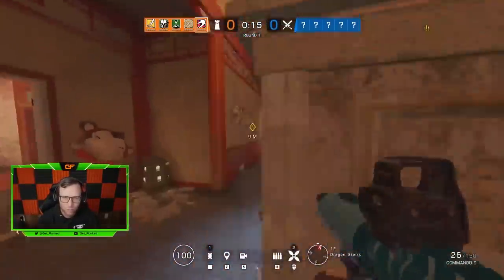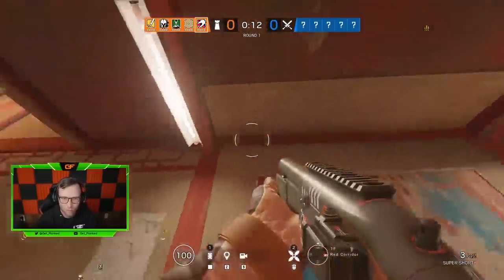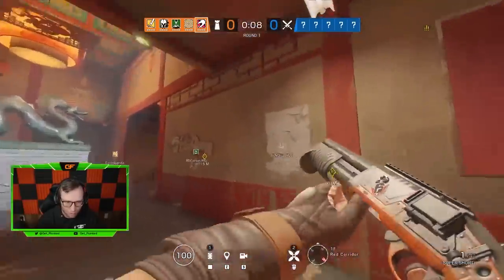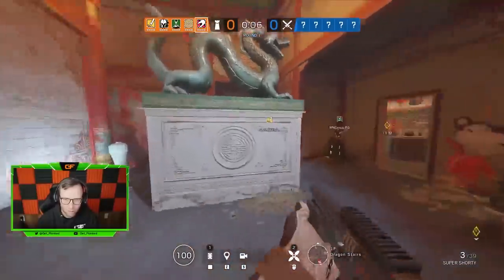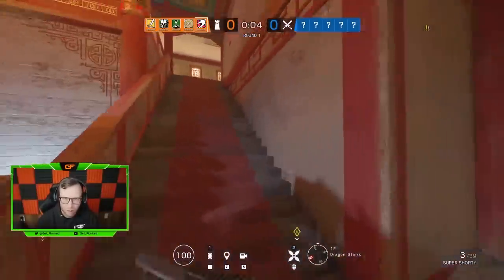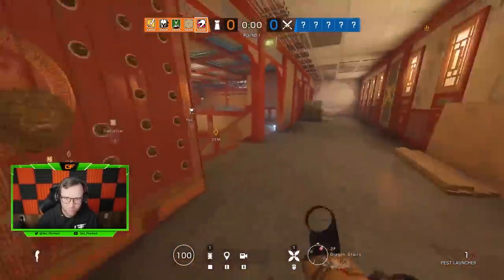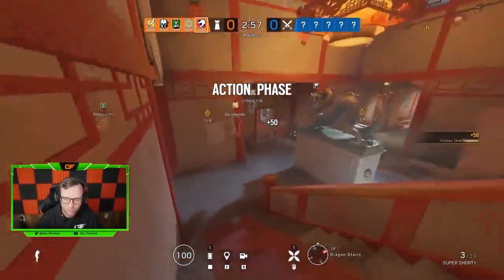To set up the first round: we're defending the throne room. I'm playing as Mozzie and I go on a roam, opening up lines of sight that are going to allow me to put pressure on the attackers as they're trying to push into the site. The throne room objective can be very strong as long as you resist the attackers from opening up walls and make life difficult on them.